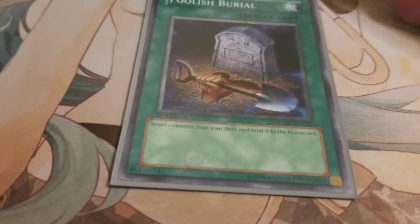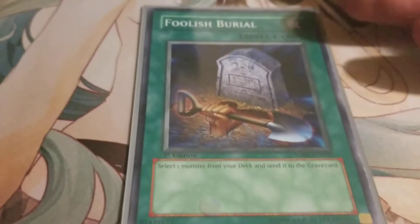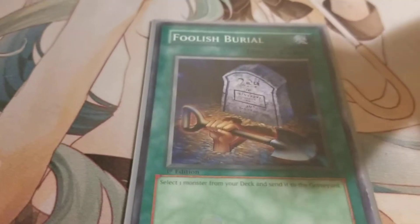Moving into the spells. One Foolish Burial — it's at one unfortunately. But it's great for getting monsters into the grave, whether it be Glow Up Bulb or Kushano. Those are the two I usually go for. Kushano obviously because I can just add it straight back to the hand if I have another Fabled monster. Glow Up Bulb because if I need a tuner really quick, I can just special summon it from the grave.